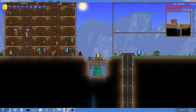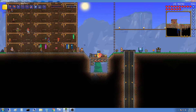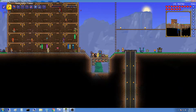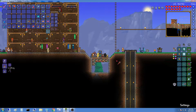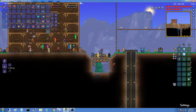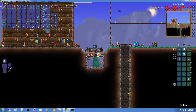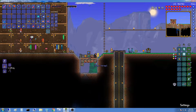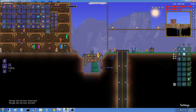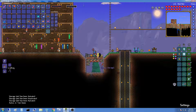We sold all of our Crimtane — I sold the one we got from the boss fight. I wonder if somebody still has some. Let's just fight the Brain of Cthulhu and get a ton of Crimstone. I want you to click on this thing right there — click on it. No, the one I'm standing on, click it!